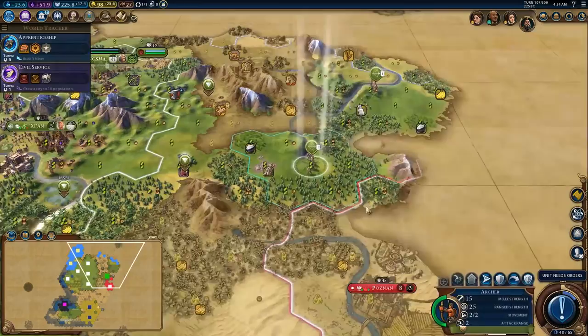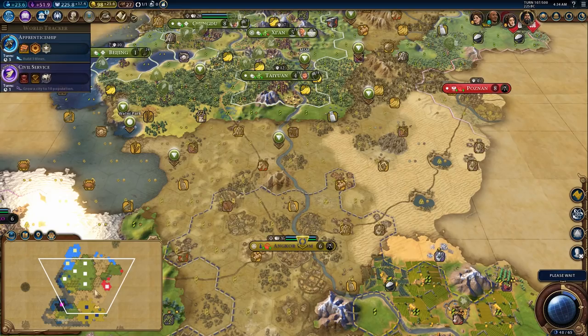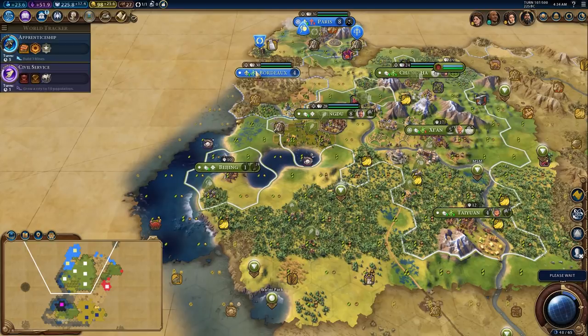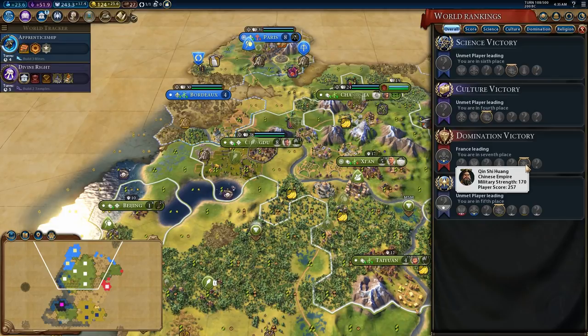Scout here one last time — I think that's the final scouting we'll do with these guys, and then we're going to bring them back to make sure we're not undefended. She felt like this was her land that I settled, which is absurd, so I'm going to promise I won't settle near her and see how she feels. What's her army like? It's time to scout — 153. She's actually not that much stronger than me. Poland is super strong and my relationship with Poland is not very good.